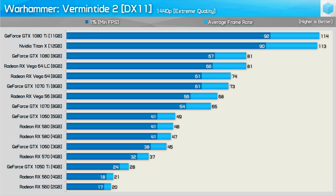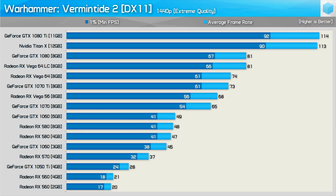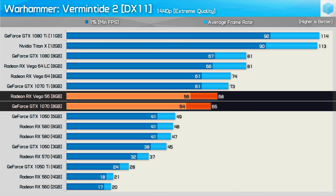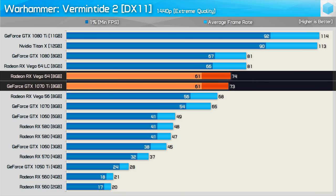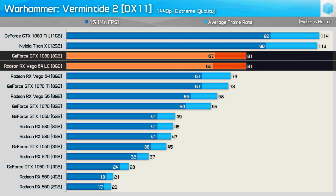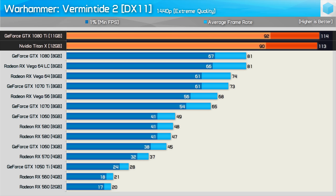Bumping the resolution up to 1440p saw surprisingly good performance from the GTX 1060 and RX 580. For silky smooth performance with no input lag, the GTX 1070 or Vega 56 will be required. Vega 64 was neck and neck with the 1070 Ti, while the liquid-cooled version was able to match the GTX 1080. The Pascal Titan X and GTX 1080 Ti destroyed everything else with well over 100fps on average.